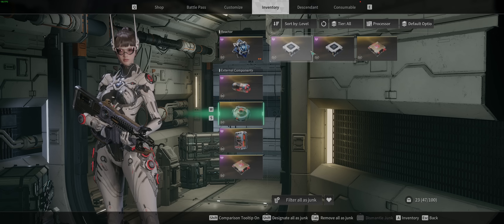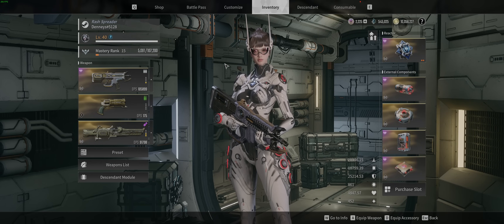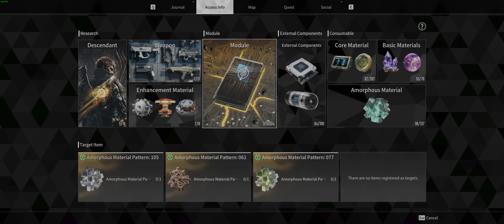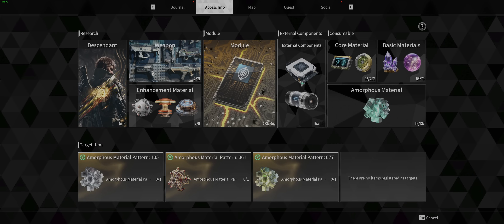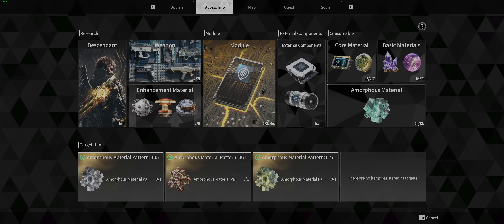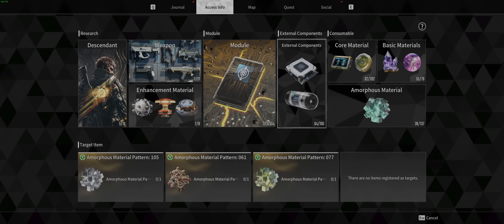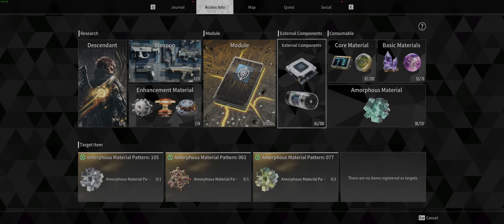That's pretty much it, guys — that's the build, that's what I'm doing, that's what I'm using. Keep an eye out for a video going over how to get each of these pieces. In the meantime, use the Access Info screen to find all of these. I'll be making a video to make it easier. If you stayed this long, I really appreciate it — it's really rare. Thank you so much. I hope you guys are enjoying the grind, enjoy the game, and have a great rest of your day. Catch you guys in the next one.